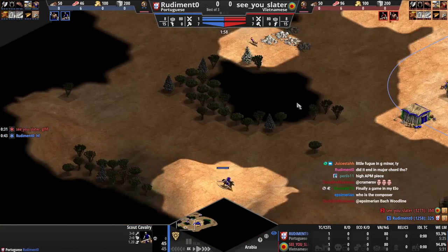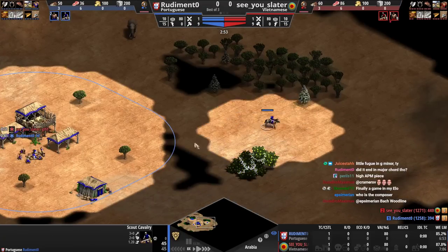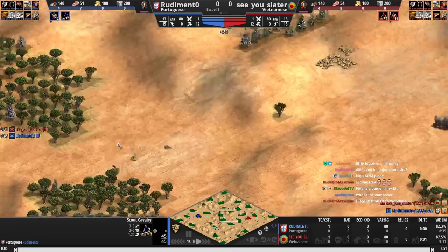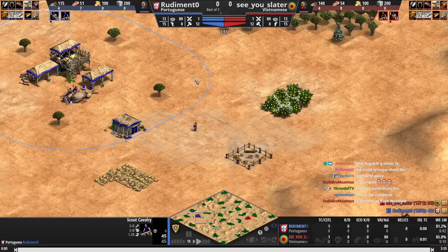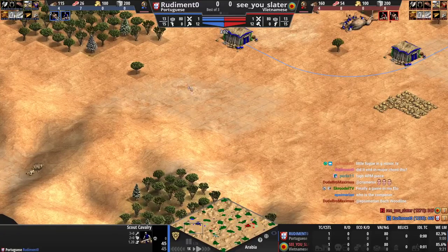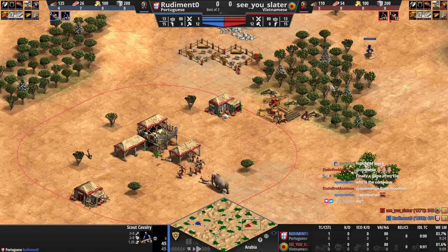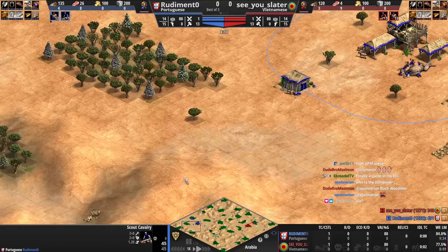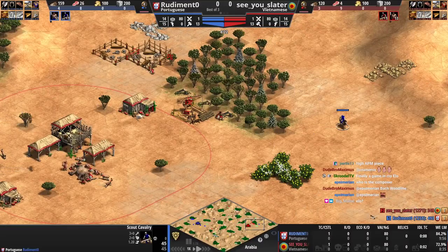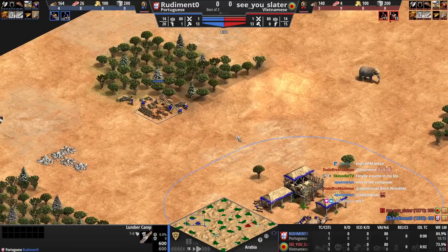You've already scouted the back with your scout, so you're just revealing all the same stuff. Why are you scouting this again? There was no reason — you already had everything. Once you found that second set of sheep over here you should have instantly sent your scout forward instead of continuing to the back. You could have pushed a deer or something. Scouting — just paying a little more attention — it's not the biggest deal, but it can still be improved.